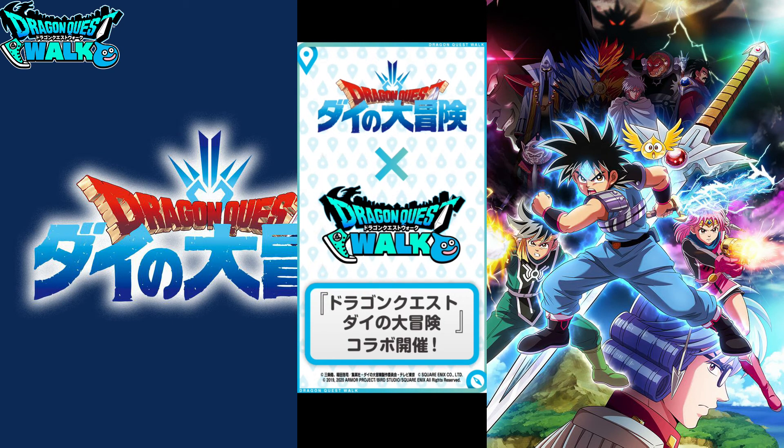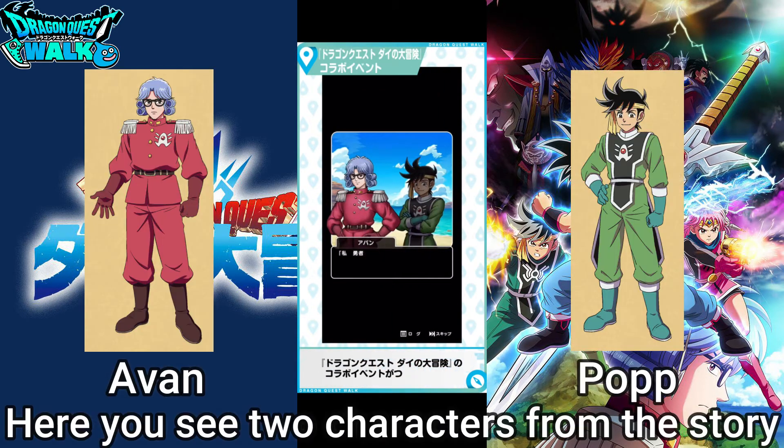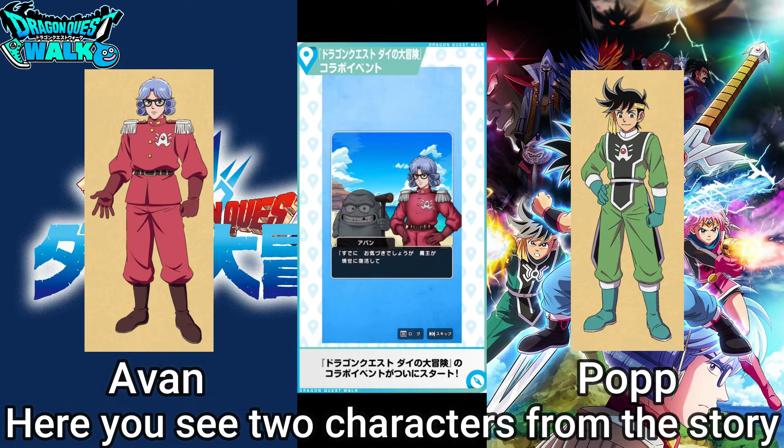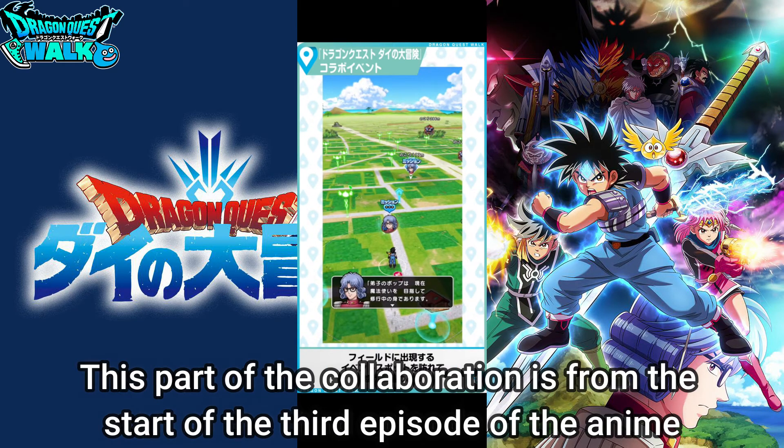Here we have the Dai's Grand Adventure Collaboration Event, and you're going to see two new characters. One is Avan, and the other one in the background is Pope. They are very important to the story, especially if you're watching the anime.